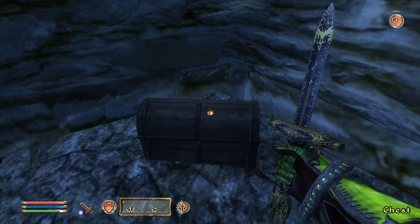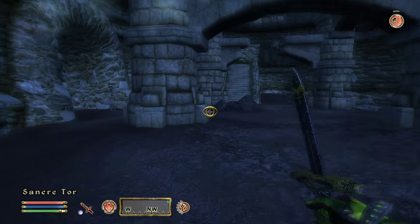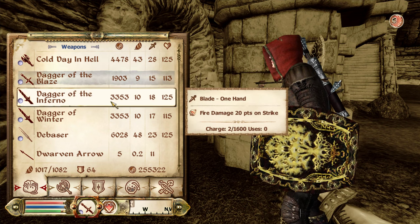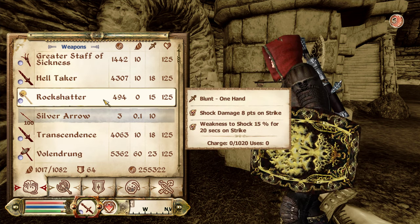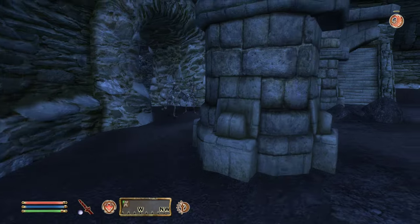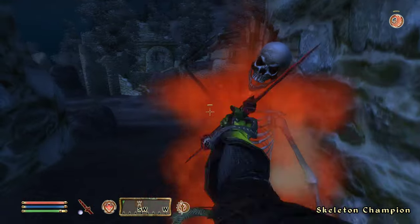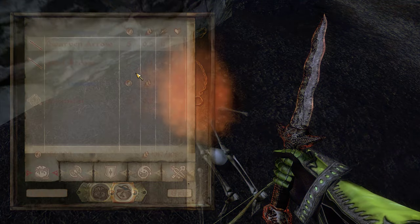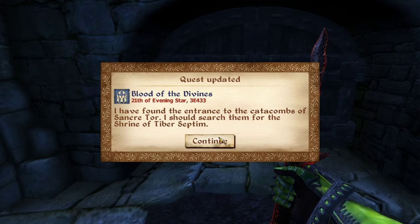Chest right here — cure disease, we'll take it for the money. Let's start using Helltaker. Everything else is out of charges other than the War Axe Dynamo. Helltaker — let's do this. Absorb 25 health, completely and utterly overpowered, and it's what I'm here for. I found the entrance to the Catacombs of Sancre Tor. Last time we were here we needed a key we didn't have.